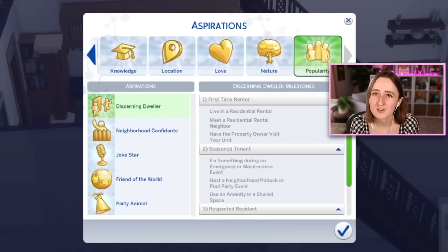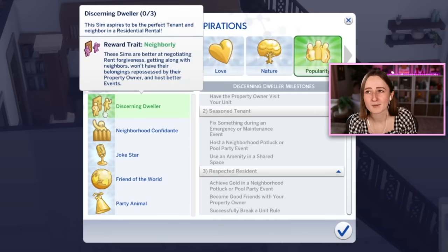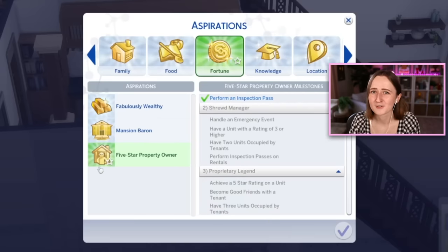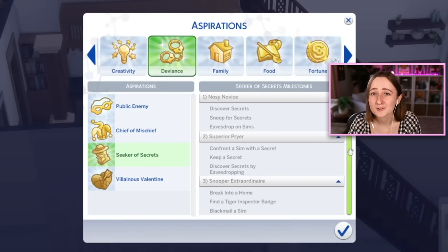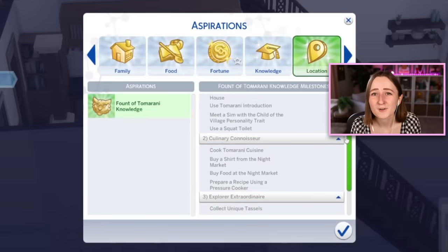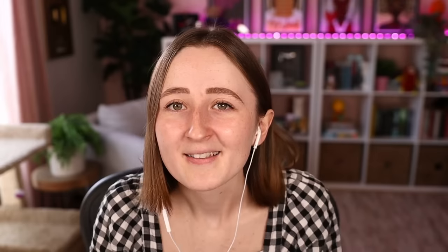There's a Discerning Dweller aspiration about being a good renter and neighbor, walking you through meeting neighbors and fixing maintenance events. There's a Five-Star Property Owner one, basically a landlord tutorial. The Seeker of Secrets aspiration has you snooping and spying on everybody to learn their secrets, which is also a new gameplay feature I'll get into in a minute. And the last one is Fount of Tomorani Knowledge, which walks you through exploring the new world. I really like the idea of all of these, but they're just so simple — in the knowledge one, using a toilet counts as three of the tasks. I guess me and the Sims team just have different views of what an aspiration should be.